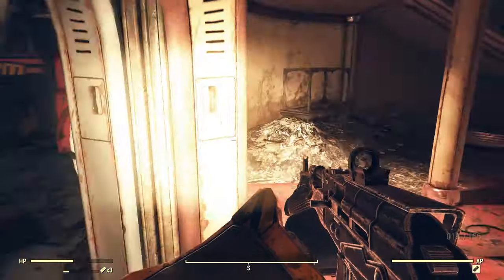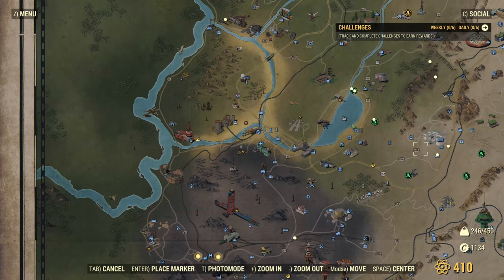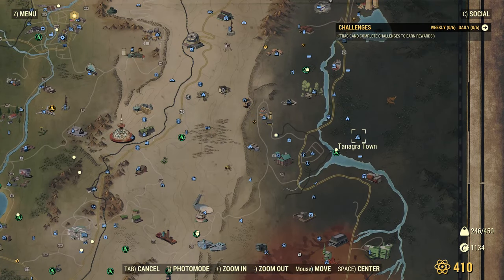With that keycard in hand, we need to go to Tanagra Town, just northeast of Harpers Ferry. It's a very interesting location. Let's head there now.